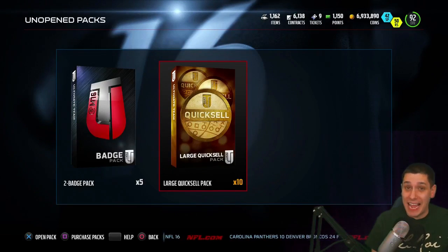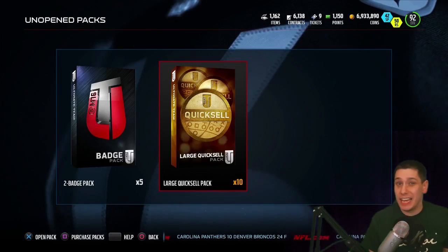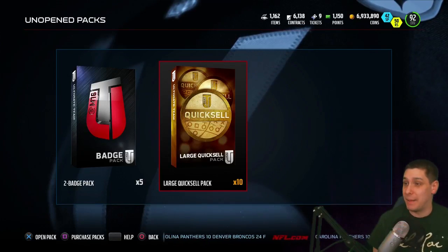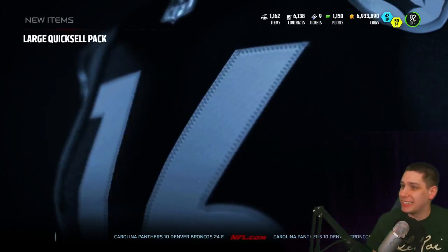Let's go in here and open it up. We've got 10 large quick sells. I've been seeing people pull some fire the past couple of days — I think I've seen like two or three people pull a million coins. Let's try and get a million. Wish me some luck, let's get started.